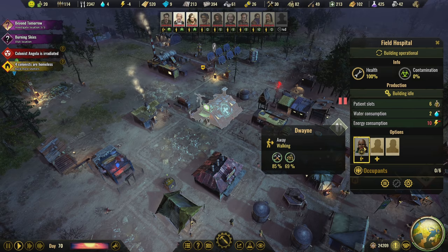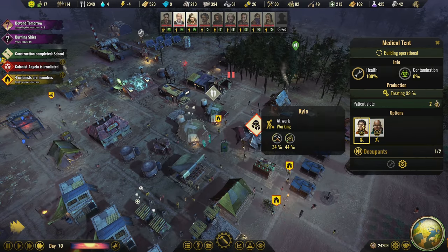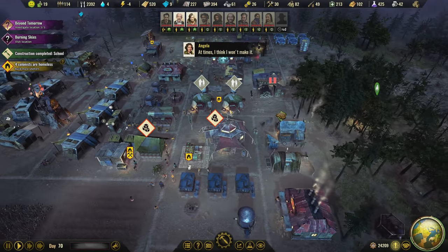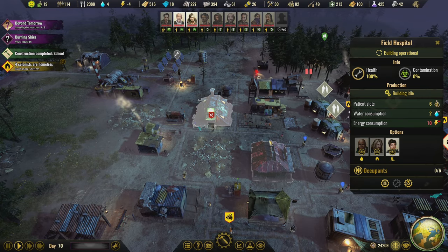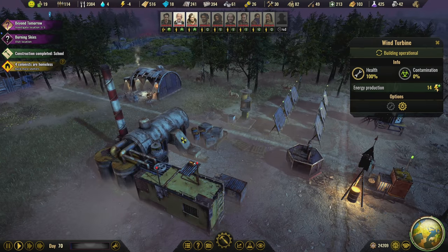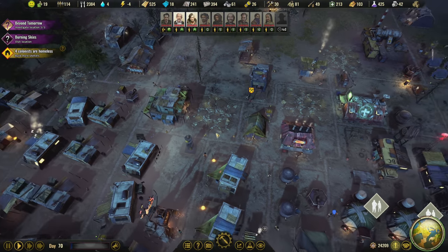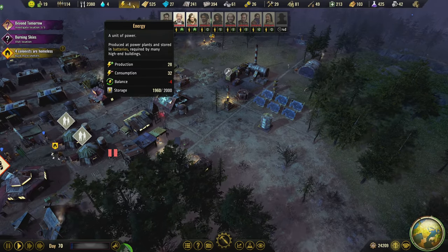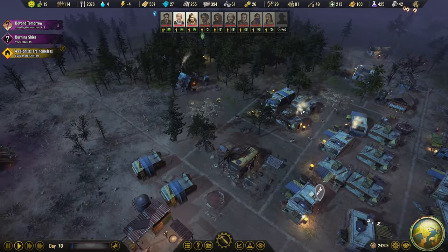We have no workers for the field hospital apparently — let's get them in. Now we should be able to free up this building, so we'll just have no workers in the old tents and the field hospital will be the sole medical facility. Now we have a wind turbine, plus 14 power! That's great. We should have a second wind turbine here — another plus 14. So we're really good on power now. Being only down four during the night is huge because we'll be way up during the day.